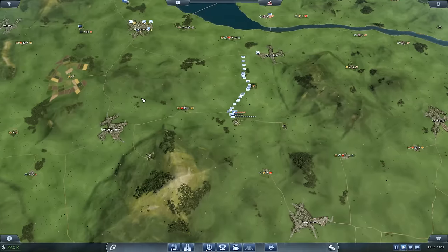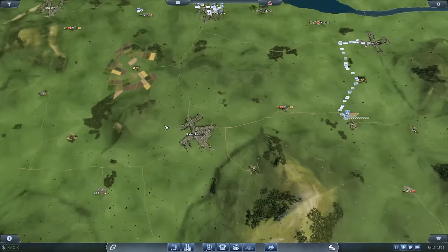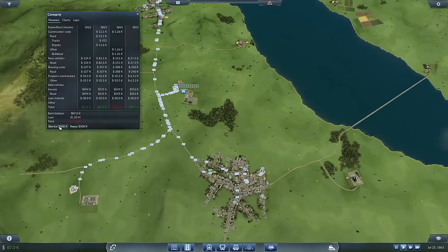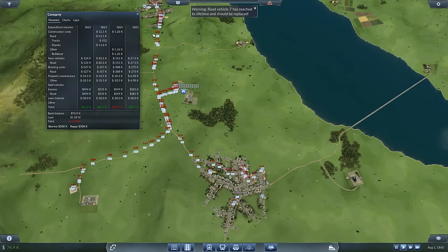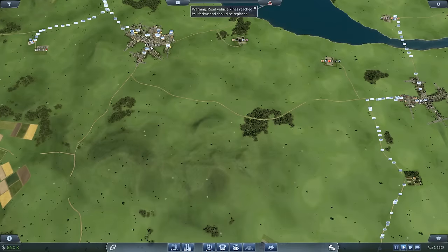We are at a very precarious point in our development, and this is self-imposed, mainly because we are still going for the penny pincher achievement which requires that we do not ever touch the loan button. We can eventually touch it, but not yet - as much as I want to borrow two million and build a nice big profitable railroad. No, we are doing it the low and slow method, not borrowing what we cannot afford.